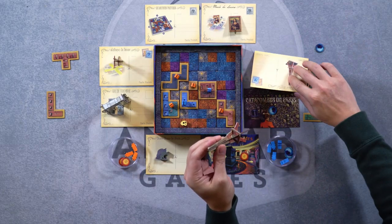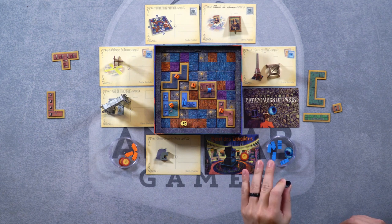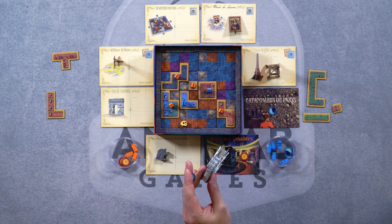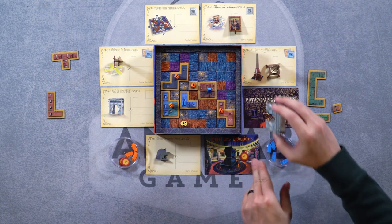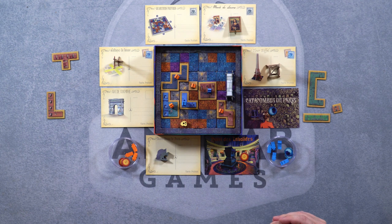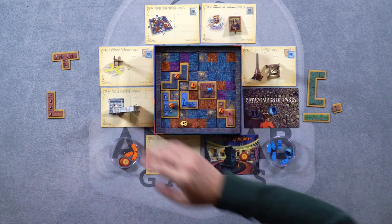Actually none of these are good for me. I don't want to double the scoring on any of those lights because it's going to block out what I need. I would probably do the Arc de Triomphe. The two ends sit on a cobblestone space of your color, so it has to be my color on both ends. So it would have to be like here, for example. And then that would extend any buildings I build up next to it. I'm not sure I want to do that because it might end up hurting me more than helping me.